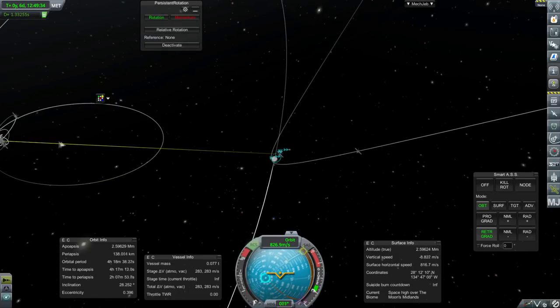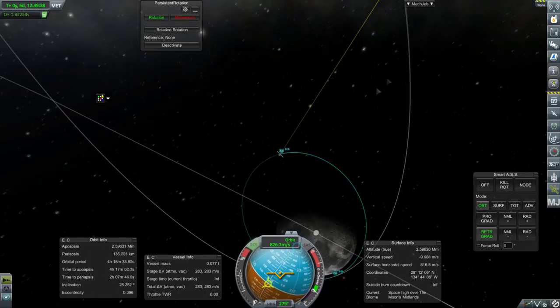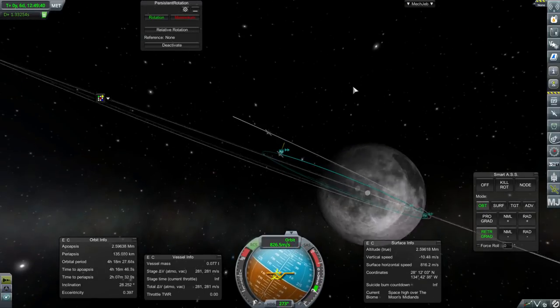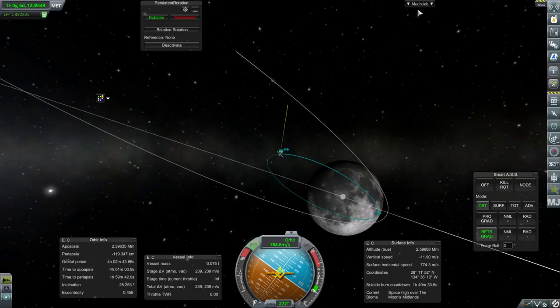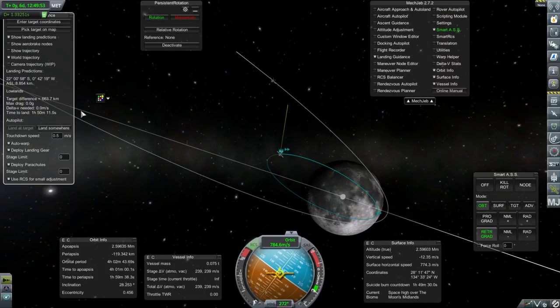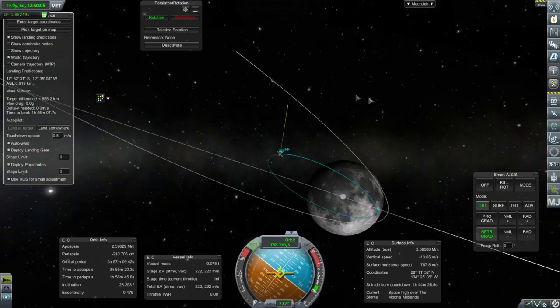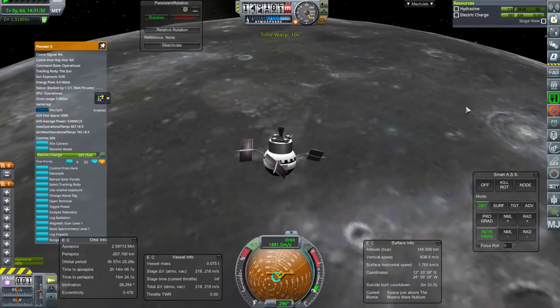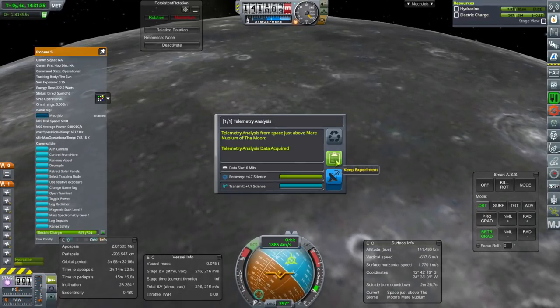The communication line is supposed to be going this way, so Mare Nubium will still be in communication with Earth — that is important. I wonder if MechJeb can verify that I'm going to crash into the right biome. There we go — Mare Nubium, just above Mare Nubium. New science! Excellent.